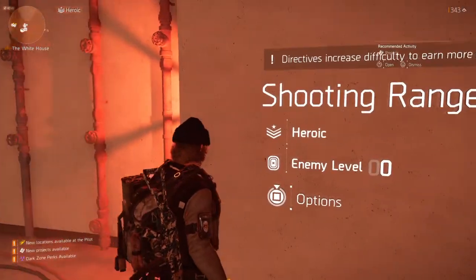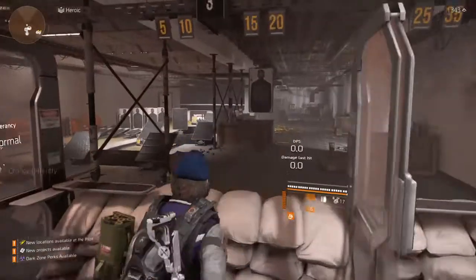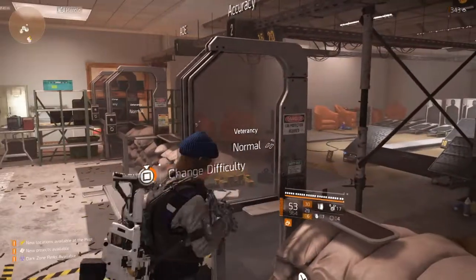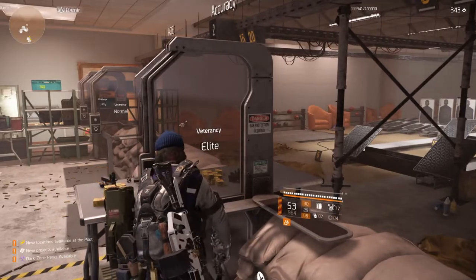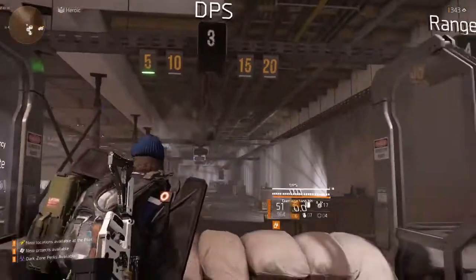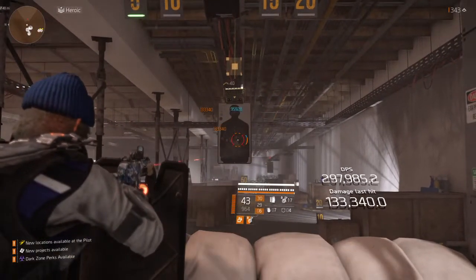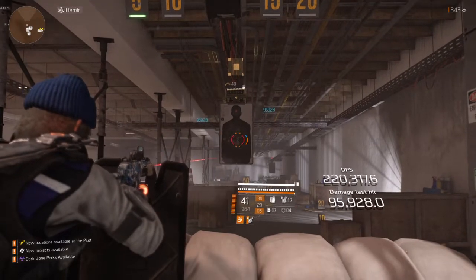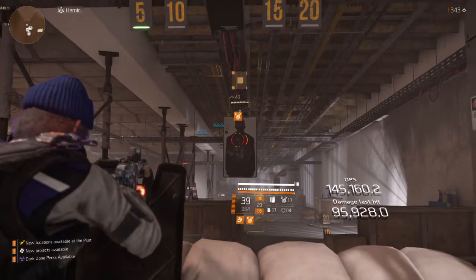I'm interested in the Shooting Gallery — I've got it on Heroic. I just wanted to show a little bit of the damage that I'm putting out with the tank build by running Vigilance. So we're going to put that on Elite. You'll see we're doing 130 with a crit and 95, almost 96k to the body.